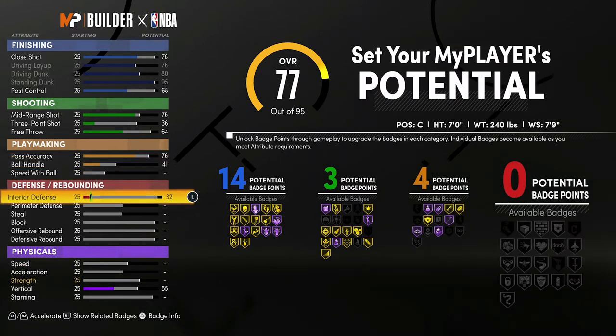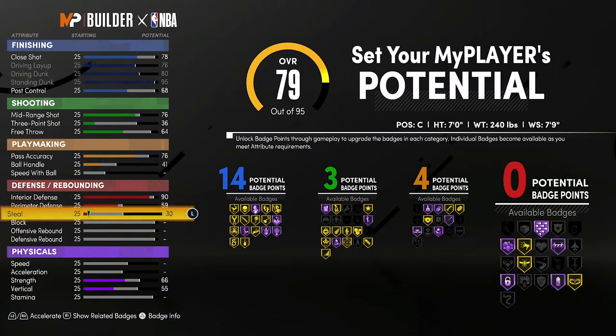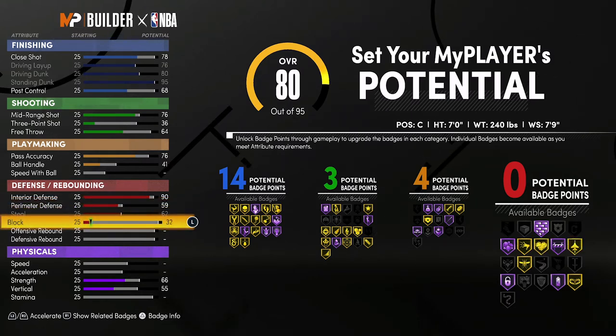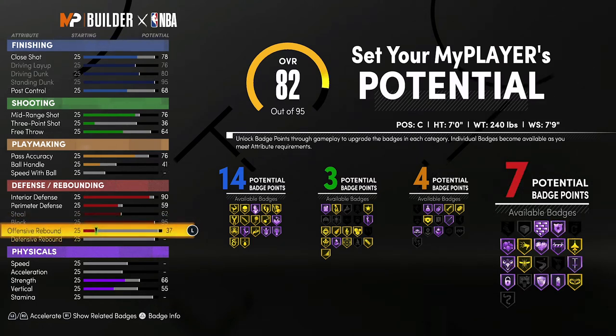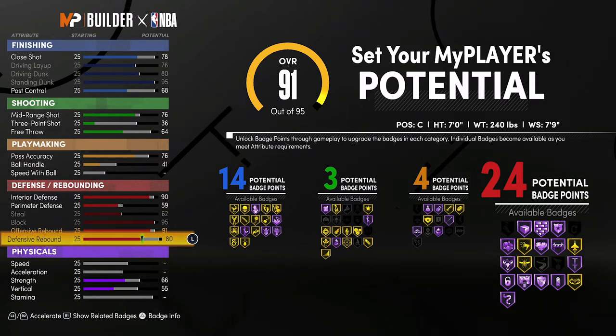Lastly for defense and rebounding, you're going to bring your interior defense up to a 90, your perimeter defense up to a 59, your steal up to a 62, max out your block up to a 95, your offensive rebounding up to a 91, and your defensive rebounding up to an 80. That's going to give you 24 defense and rebounding badges — so 14 finishing, three shooting, four playmaking, and 24 defense and rebounding badges, for a total of 45 badges.